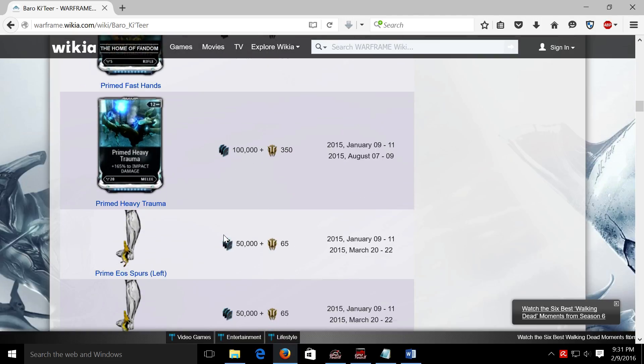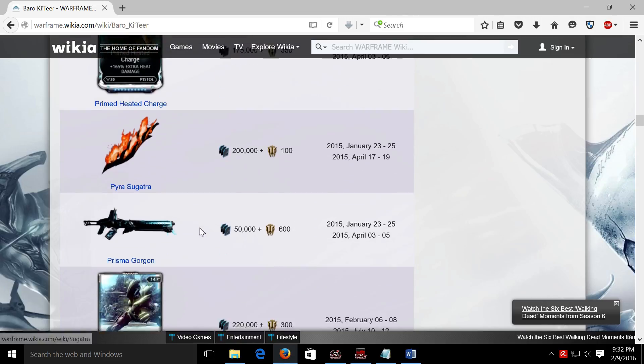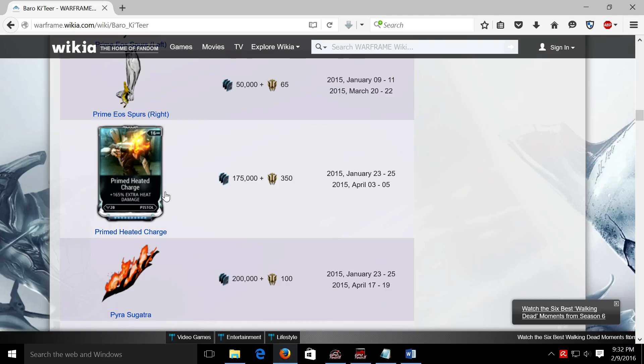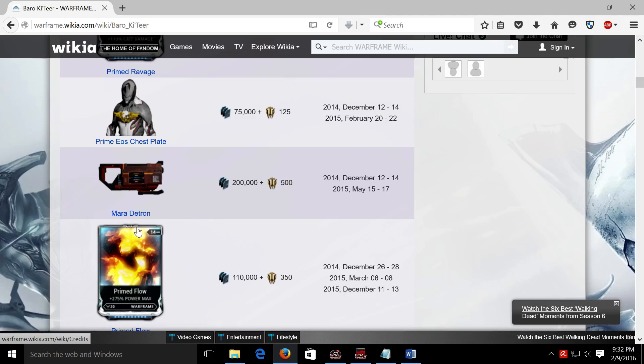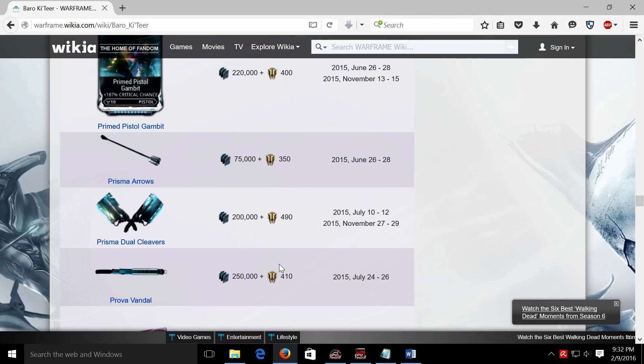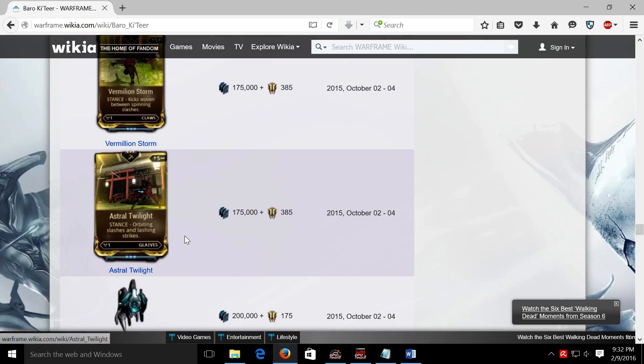There are basically five different categories. The first category are your cosmetics, the second category are your weapons, the third category are your primed weapon mods, the fourth category are your primed Warframe mods, and the final category encompasses every other mod that has been showing up with the Void Trader thus far. We're going to look at each category in terms of whether they're worth it and whether they are good — the two are not mutually exclusive but they do offer different perspectives.